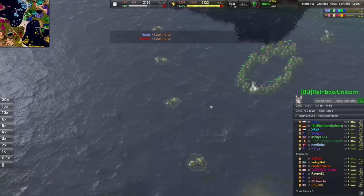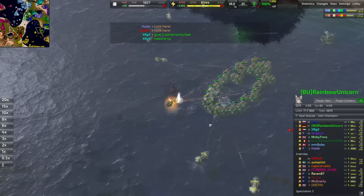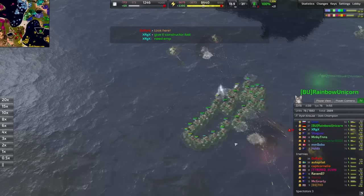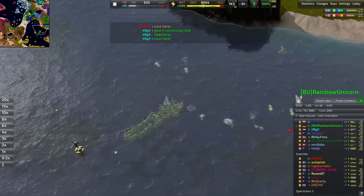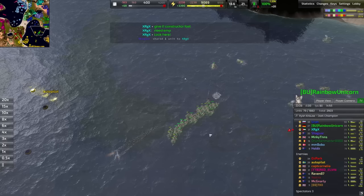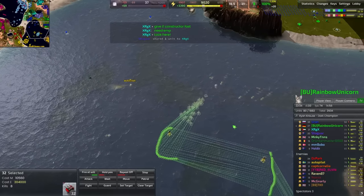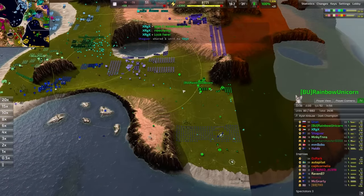The ducks are out and about, swarming their way underwater. Buccaneers are definitely a little bit better at dealing with these ducks because you can kite around with them a little easier - you can keep the Buccaneer moving and its depth charge launchers will continue to fire. The submarines have to sort of stay stagnant, move in a fixed trajectory, making them a little bit harder to fight ducks with. This is a really, really big push with all these ducks - that's 10,000 metal worth of ducks. Not cheap by any means, but still very, very powerful.